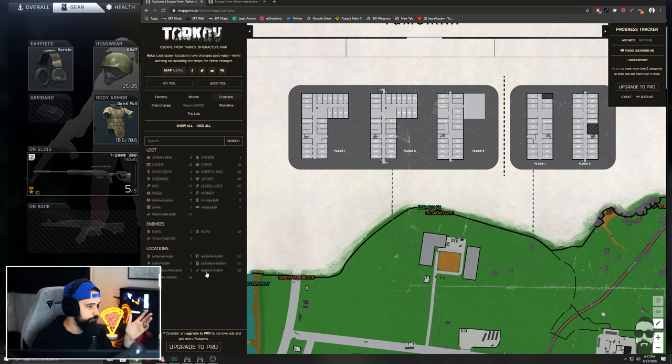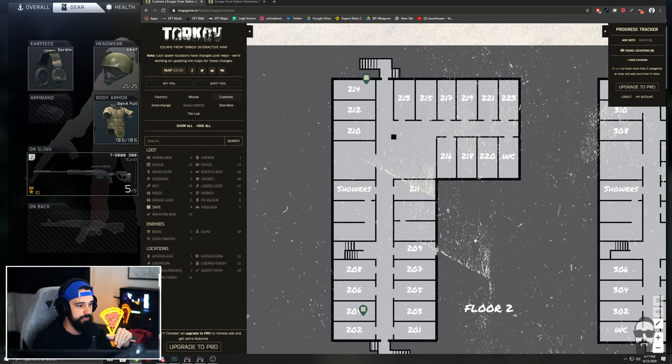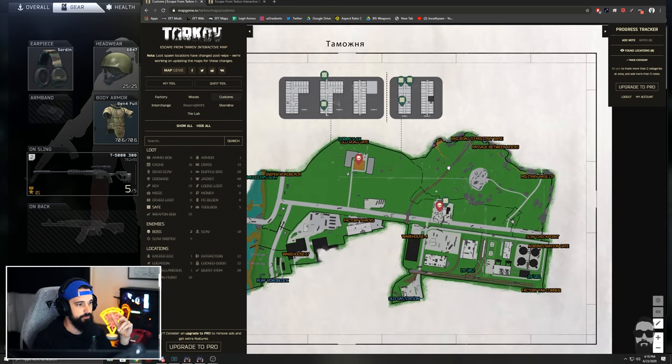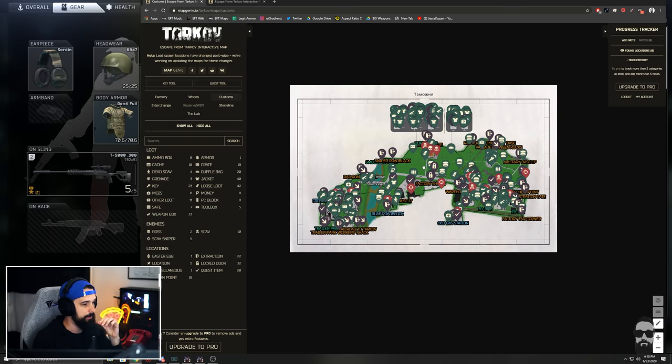You can zoom all the way in and out. It's got floors of the resort — so if I'm looking for locked doors or safes, I do safe runs on Customs all the time. On the second story of the three-story dorms and the second-story dorms there are five safes right here. I always forget what rooms and what keys I need especially after a wipe, but now you can zoom all the way in and see it's room 214. On a map with a scav boss, there's a boss section that shows he can spawn at the gas station or at the dorms.